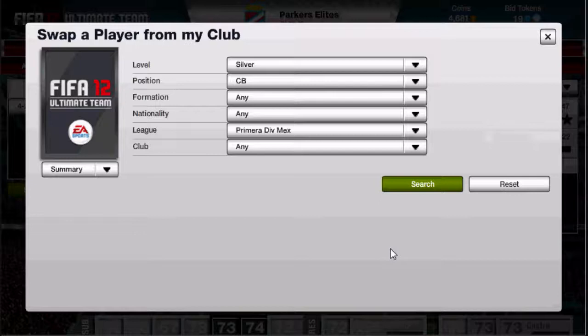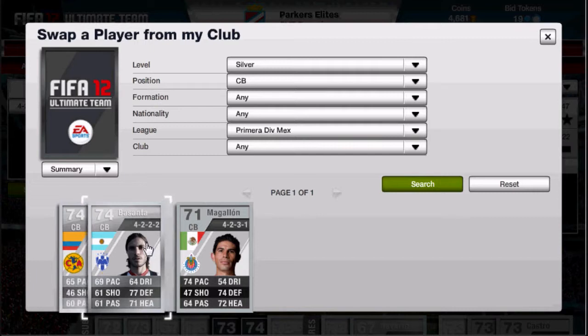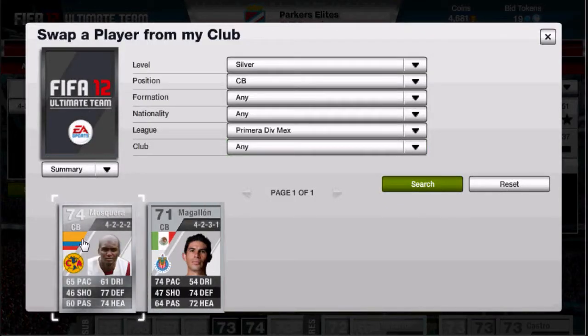The centre backs are absolute beasts — really fun to play with. The first is Basanta, who has 82 strength and 80 standing tackles. For some reason I find him an absolute beast; people and friends I play against don't like playing against him — he always wins the ball. He cost me 2.9k, which is really good. Next is Musquera, the Colombian you'd have seen. He's also an absolute beast with really good card stats, 84 strength, and all his defensive in-game stats around 75 to 80. He costs only 2k.